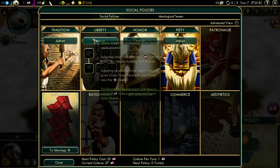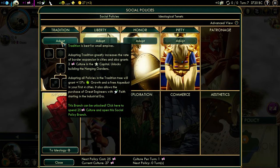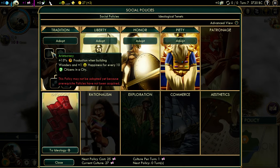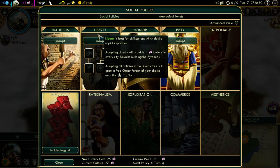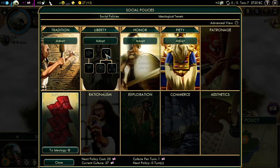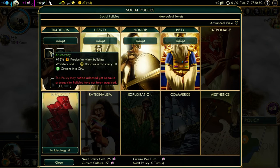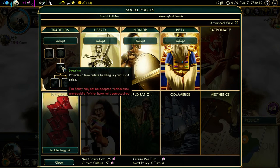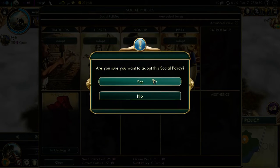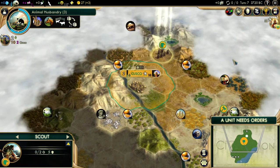I think I want to do Liberty, because Tradition gives you the bonus growth when you get all the policies, which is nice. Hmm, I can't resist — go Tradition. Scout, go scout some things in there. Oh, there's a mountain there. Nice. If we can get a town next to a mountain and also with some hills around it, that'll be pretty nice for both science and food.